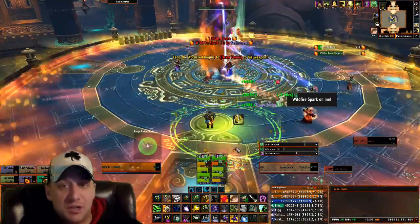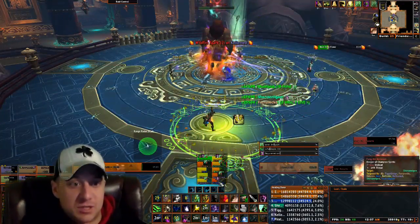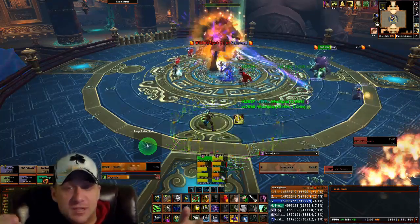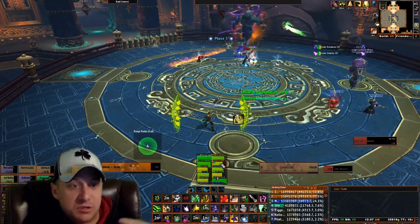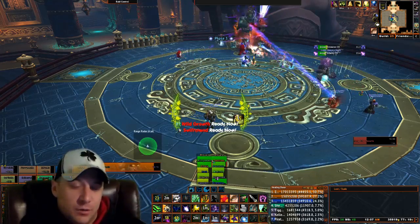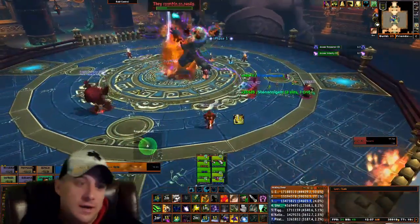The main thing in phase two is make sure your Wildfire's out of the raid and make sure that when Draw Flame is coming in you're not getting hit by the flames, because they will hit you on the way in as well. As you can see here, he's going to pick up his last weapon, he's going into phase three, and now it is time to kick his butt.